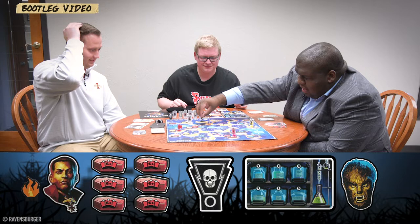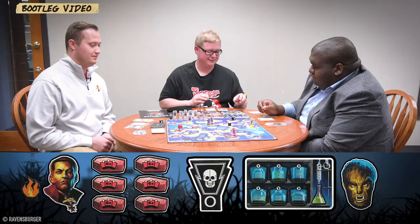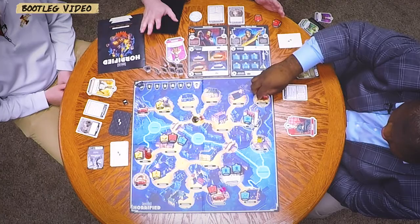Two dice are rolled. Wolfman hits Jay twice, so she loses both items and they go to the discard pile. Dracula also gets to move once and we check if he's with anyone — he won't be, so no dice roll needed for him. Dracula is moved to the mansion.